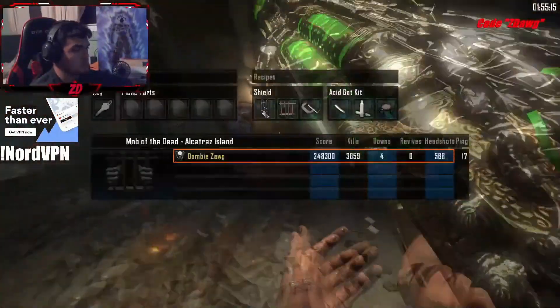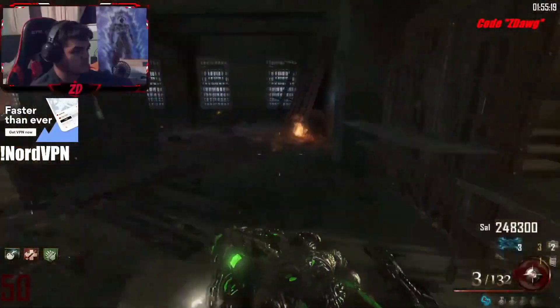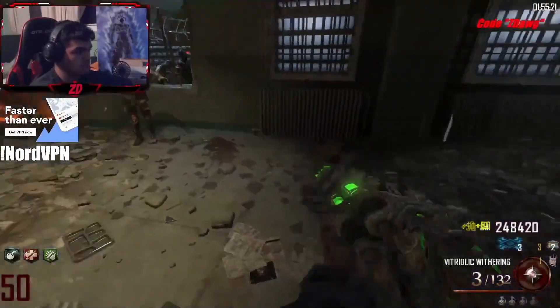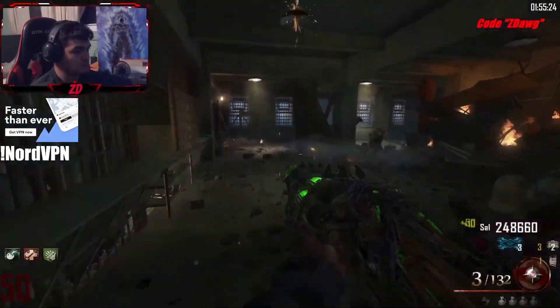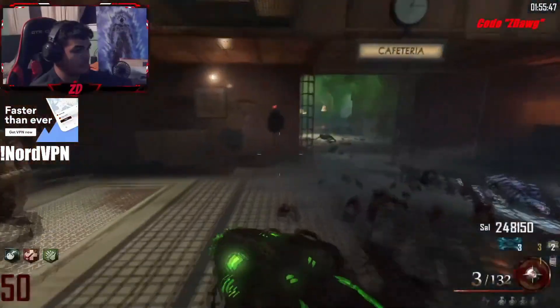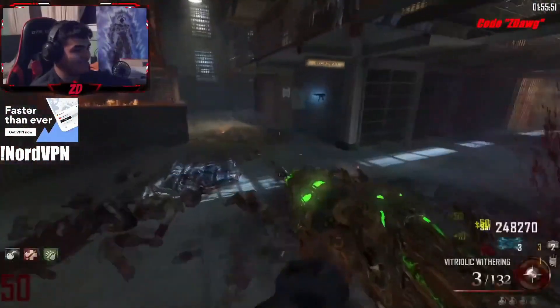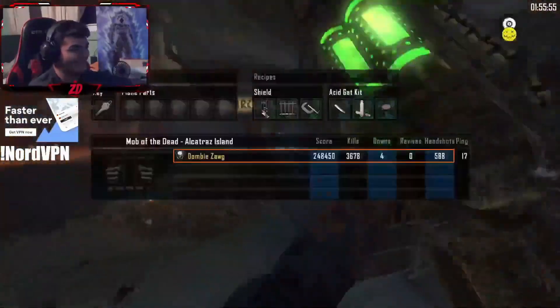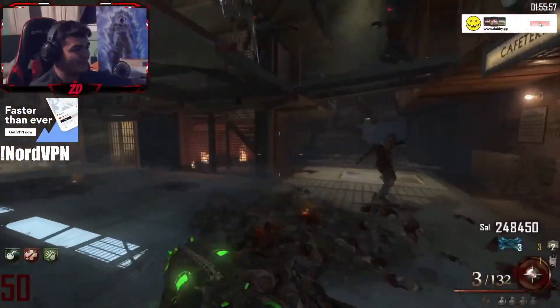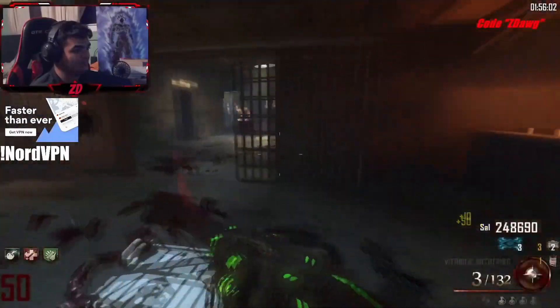The trap literally just turned off — I have the shield right there. You're going to always keep the Vitriolic Withering out just in case you get in a corner. What you want to do is always throw the Hell's Redeemer as soon as you see it charge up one ring — not the second charge, but the first time you see a ring, throw it. That's the fastest way to do it. You want to throw your Redeemer as much as you possibly can, especially in this area because zombies are going to spawn non-stop.